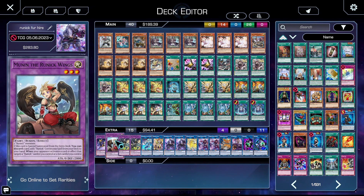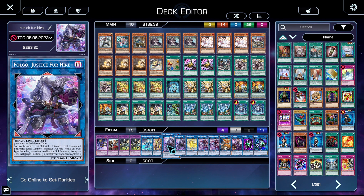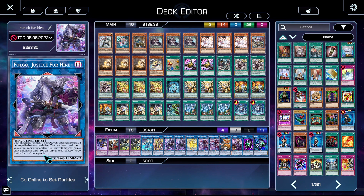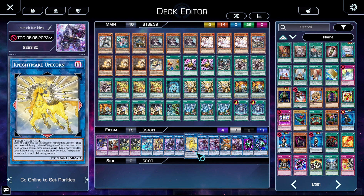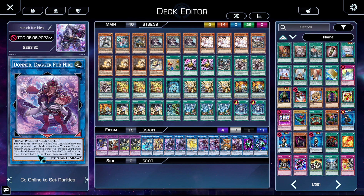In the extra deck, we have one copy of Jerry, one Munin, two copies of Hugin, one copy of Avermax, one Access Code, and two copies of Folgo. Folgo can't be used as Link material; if it's Link Summoned, you get to special summon a Fur Hire monster with a different type from the three monsters used for the Link Summon from your deck in defense position. And if a card your opponent controls is destroyed by battle or card effect, you get to draw a card — and if you control three or more Fur Hire monsters with different names, you get to draw two additional cards. Each effect is a hard once per turn. We have one copy of Nightmare Unicorn and two copies of Donner, Dagger for Hire.